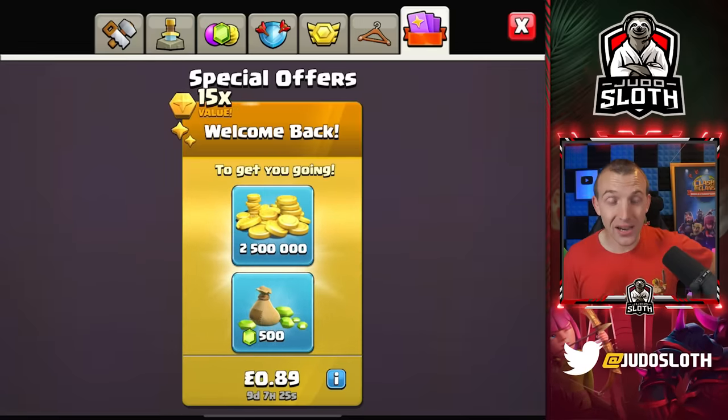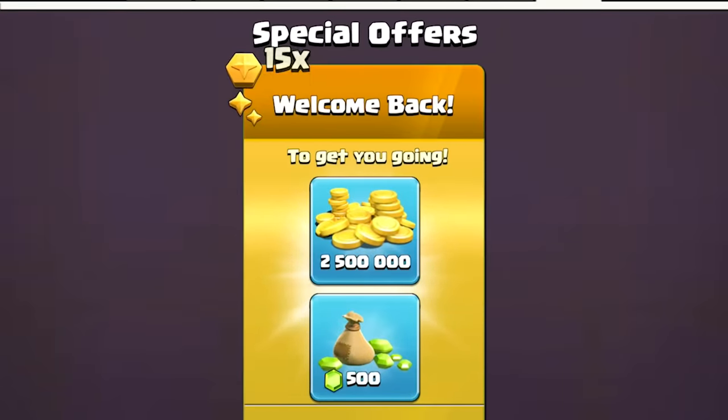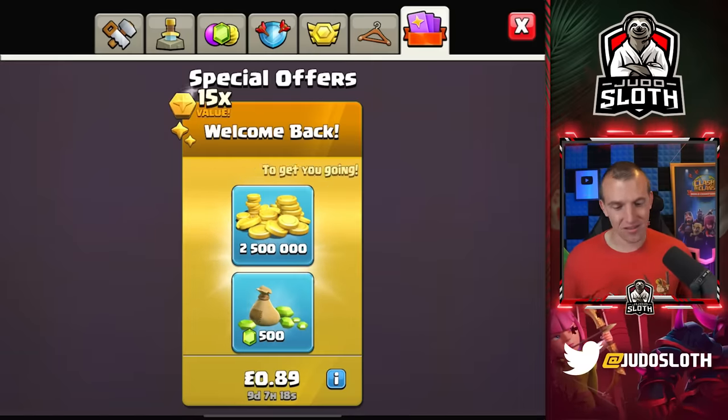Welcome back! That's a pretty good offer — 15 times value, 2.5 million gold, 500 gems for 89 pence. Our base has upgraded pretty well. Maybe we can upgrade a base all the way to Town Hall 14 like my level 1 account and then leave the auto upgrade feature to see what happens after a longer period of time. There you are — the auto upgrade feature. That is what happens when you do not log in for over 100 days. You guys take care and I will see you in the next video!